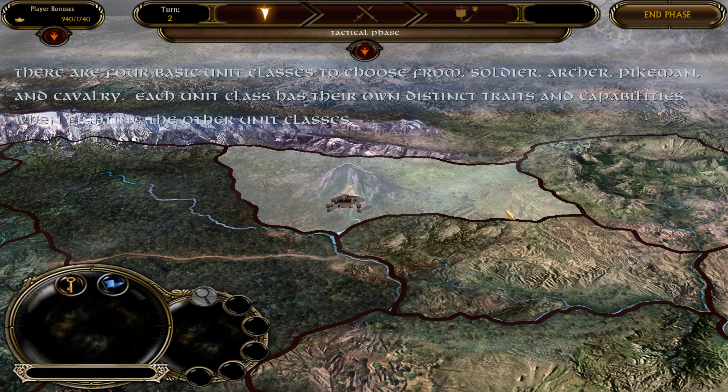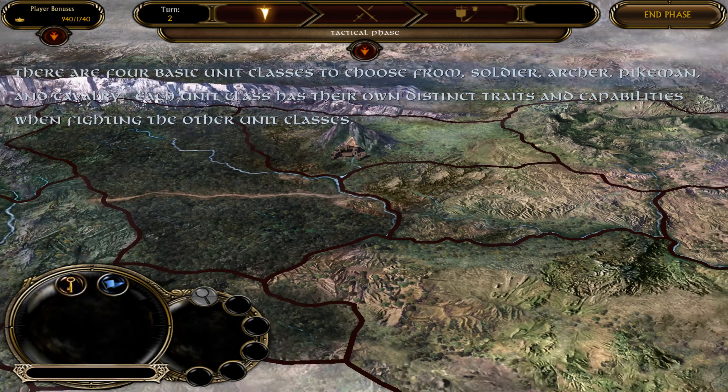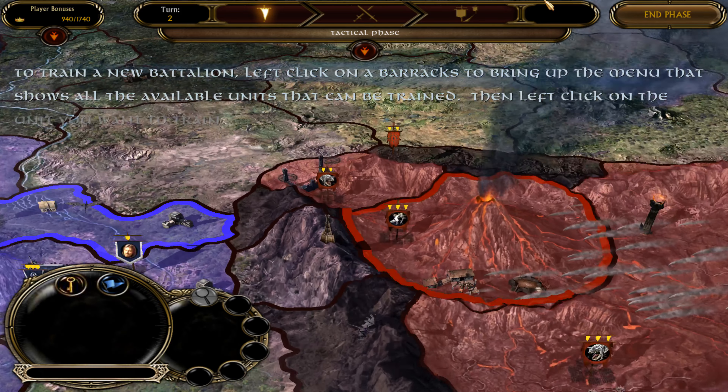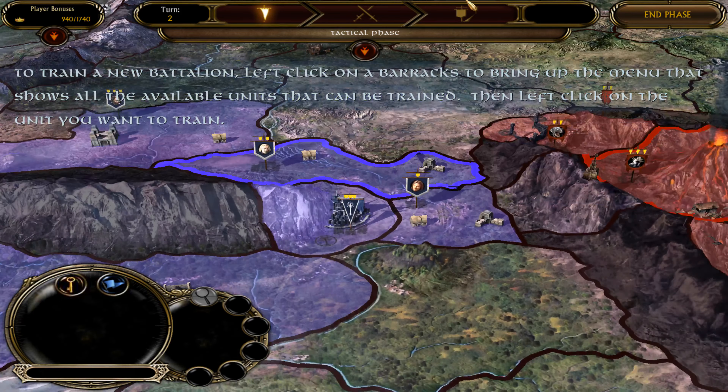The barracks you started to build in the previous turn has been completed, and its abilities are now available for you to use. Next, you will concentrate on unit training in the tactical phase of this turn.